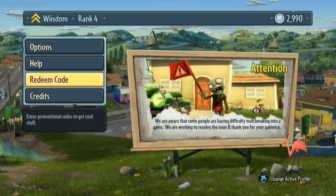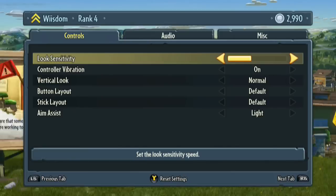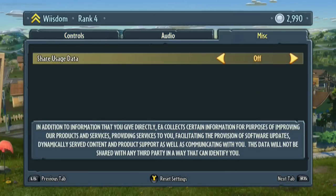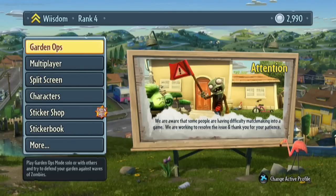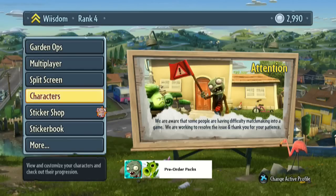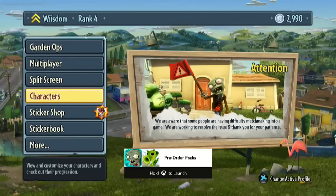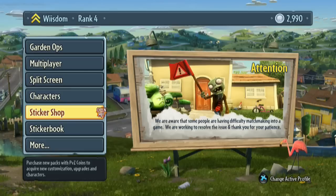I don't know what that is — that's what I was hoping I could find here. Okay, what exactly did we get there? Pre-order packs. I guess we'll just launch that. I don't really know what to do. Sticker shop. Purchase new. That's great. Let's just open this and see what we have in here.